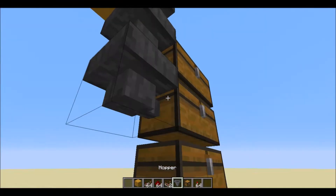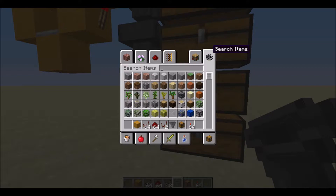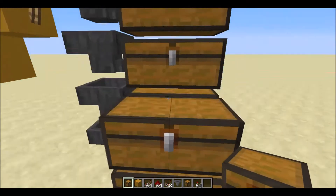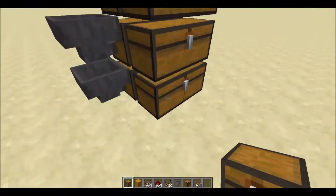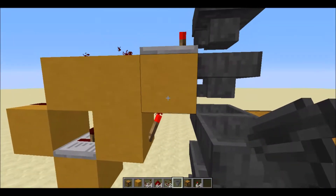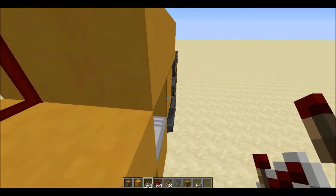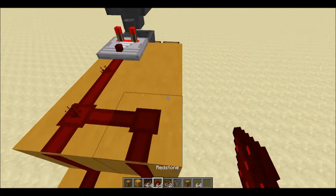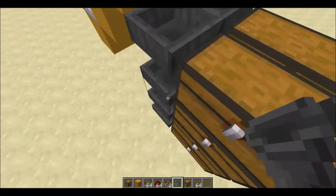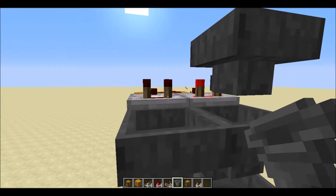If you want to expand this to bulk storage, tada - done. Place these next to each other using trap chests. Now for hoppers - as Scar proved in his last livestream, hoppers are directional based on what block you place them on. Then we come over here with the redstone comparator and hopper - make sure the hopper is not facing down, it can face this way or this way and you're fine.